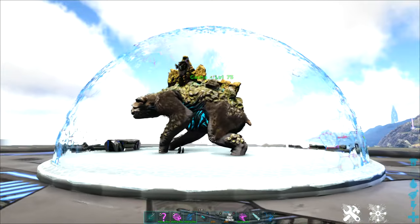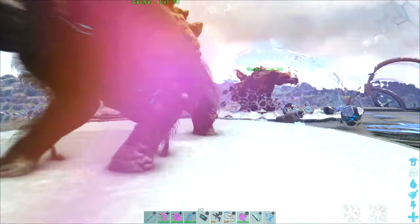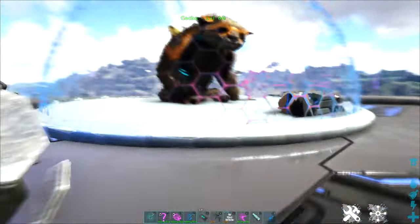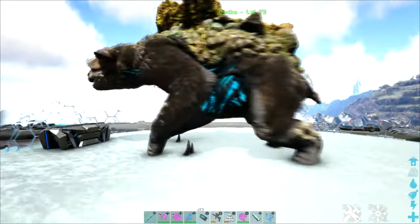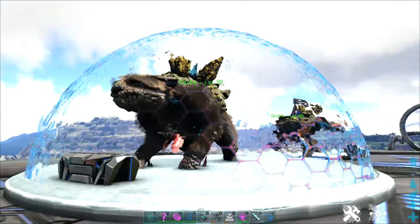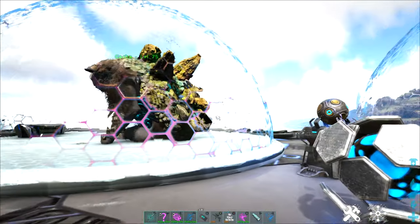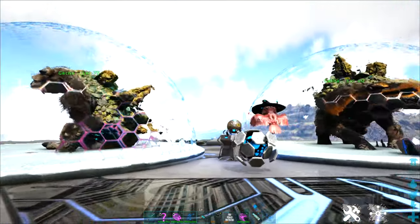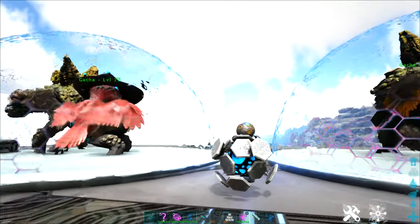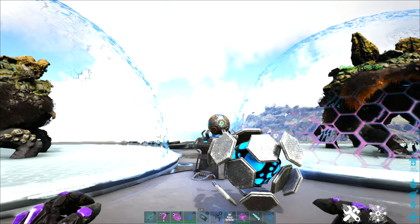Everybody loves gotchas. They are not only very cute, adorable looking critters, but their ability to produce resources for free is also super handy. The problem with gotchas is that you are only able to place them near each other if they are an opposite gender pair. So putting two male gotchas near each other, they're going to be unhappy and they're not going to produce any crystals. That leads to people building ridiculously large and complicated gotcha towers in order to keep their pairs separate from each other and still be able to produce all the resources.